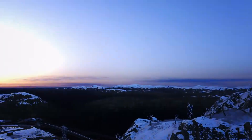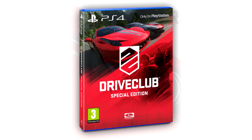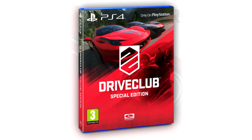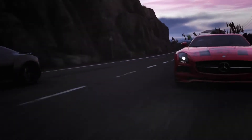Drive Club has announced the special edition of the game. The special edition is going to include foil-treated unique artwork housed in a high-quality card sleeve, instant access to five high-performance cars each with an exclusive livery design: the McLaren P1, the Mercedes-Benz C63 AMG Coupe Black Series, the Ferrari 458 Italia, the Aston Martin V12 Vantage S, and the Alfa Romeo 4C. You're also going to get two exclusive in-game livery packs to customize your car and club logo, and two Drive Club emblem vinyl stickers which you can stick on your laptop, console, or wherever you like.